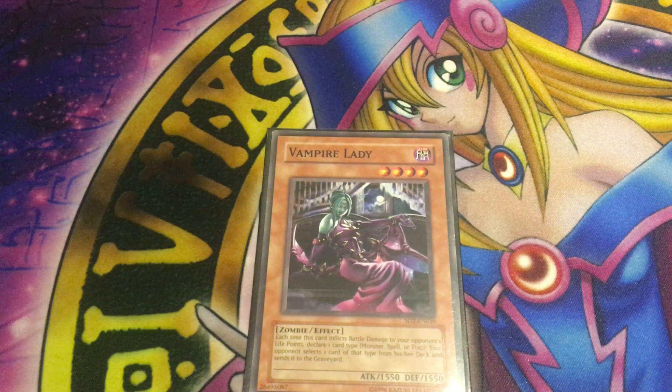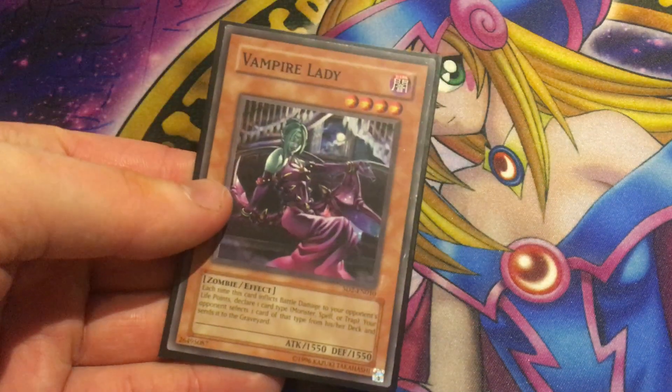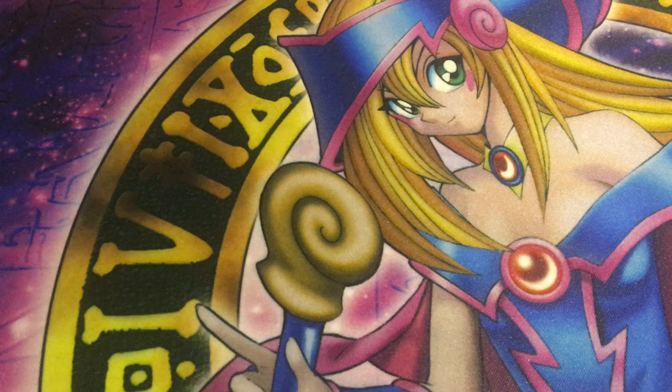The issue is that unless you're really running the field spell Vampire Kingdom, the mill effect is pretty useless because you're going to give your opponent more resources in their grave. Although you declare the type, your opponent decides exactly which card of that type they actually send. Her attack points aren't very great for a level 4, but with Kingdom she'll jump up to 2050. You can run her for nostalgia, but there are better level 4s to run.